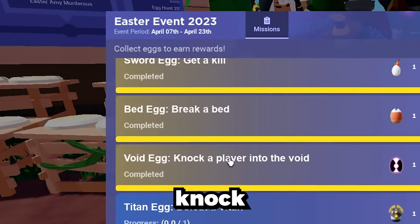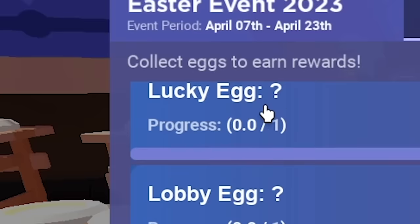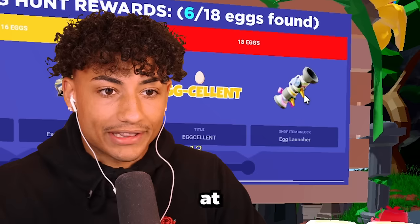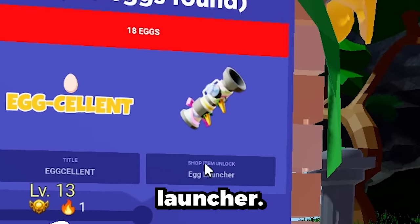But then you have break a bed and knock a player into the void — these are pretty easy. But once you scroll down to the bottom, these are the hardest ones, because not everyone knows how to get them. Lucky egg, lobby egg, sky egg — they all have question marks. It doesn't tell you. And then once you get all these eggs, look at what you get, boys. Oh my gosh, look at this beauty. You get a shop item unlock, which is an egg launcher.